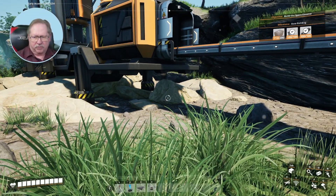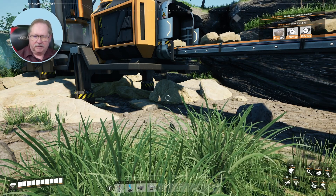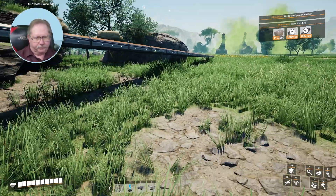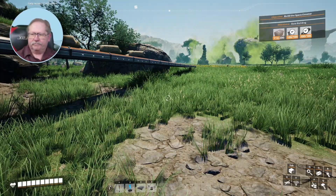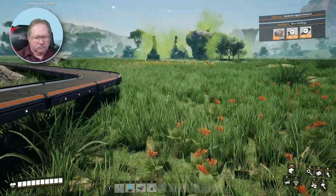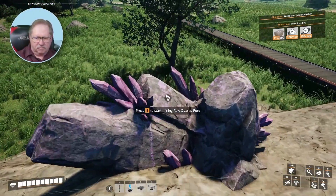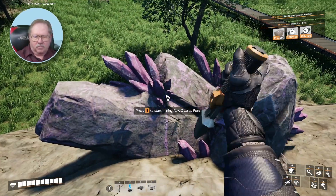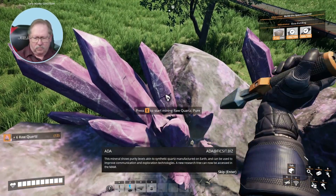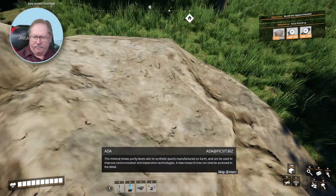Come on, come on... waiting for output to start coming through. Then a notification appears: this mineral shows purity levels akin to synthetic quartz manufactured on Earth and can be used to improve communication and exploration technologies. A new research tree can now be accessed in the MAM. Just a little bit of quartz.